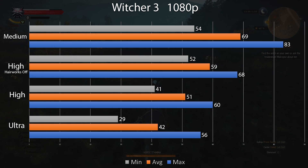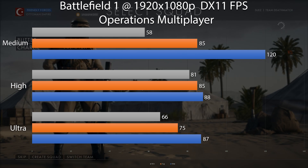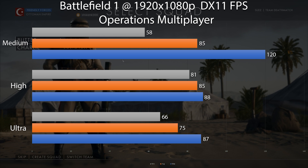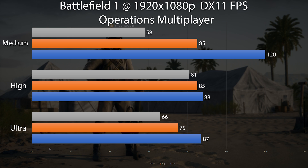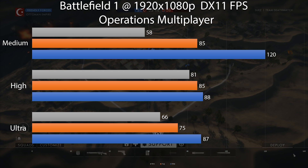Moving on to probably the newest and most demanding game here — Battlefield 1. I'm having a lot of fun with this game and was really interested to see how this machine would perform. As you can see, at all the presets, well above 60 FPS, and this was playing multiplayer with a ton of things happening. So for $550, you can build a 1080p gaming beast.